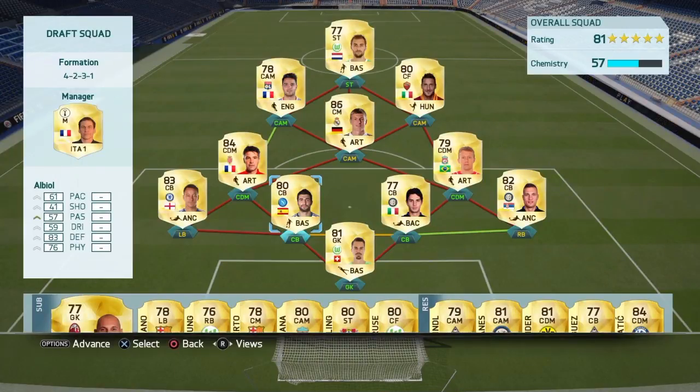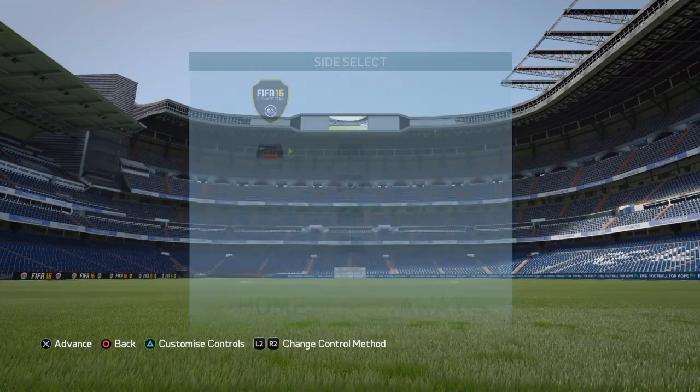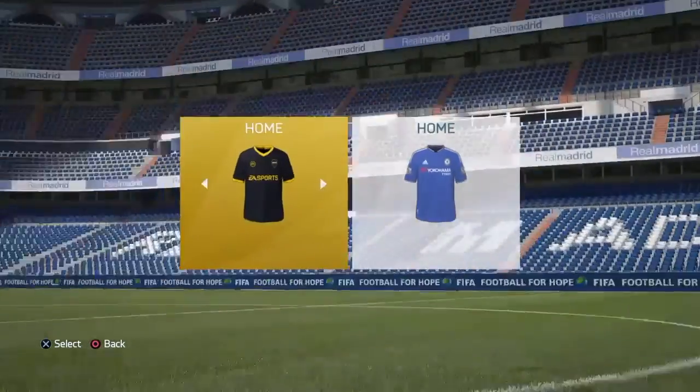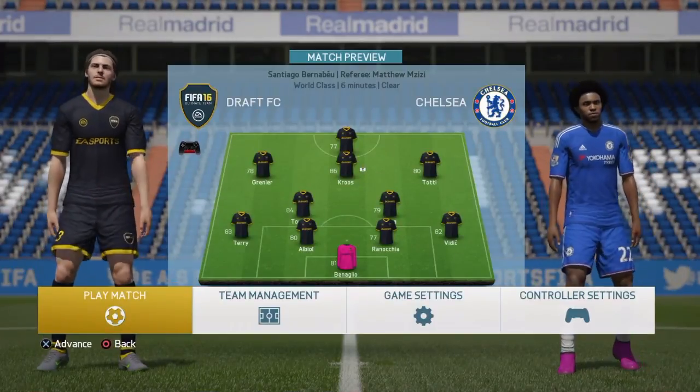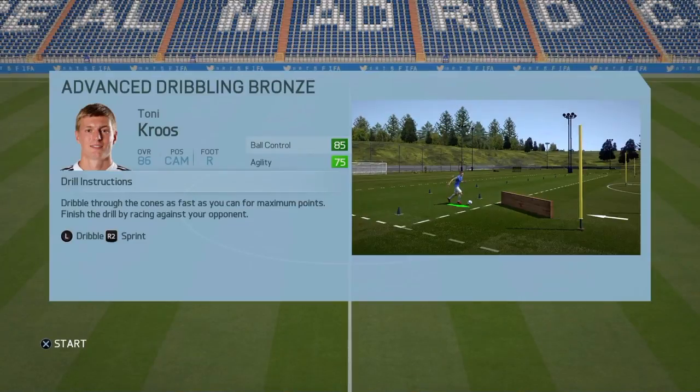You have the likes of players with 83 pace who are quite quick out wide, so I just wanted to go with players that didn't have over 70 pace. I've gone with a very central formation, and I'm going to hop into a game against Chelsea on World Class difficulty. I'll bring you guys the highlights to see if pace matters, and I'll tell you my final feeling about it.